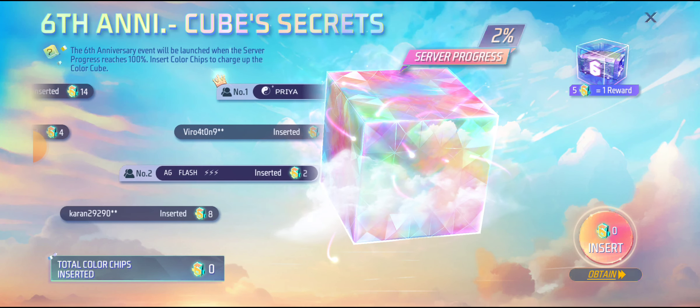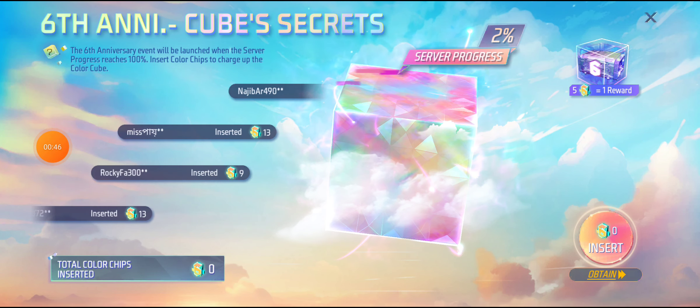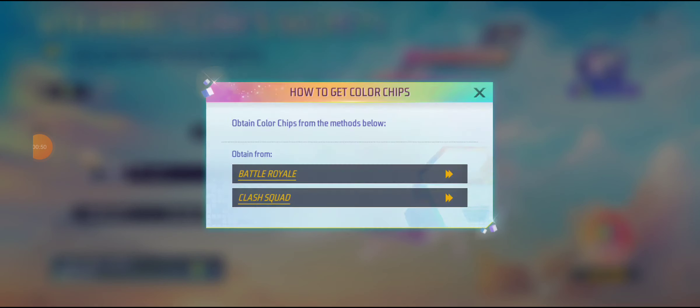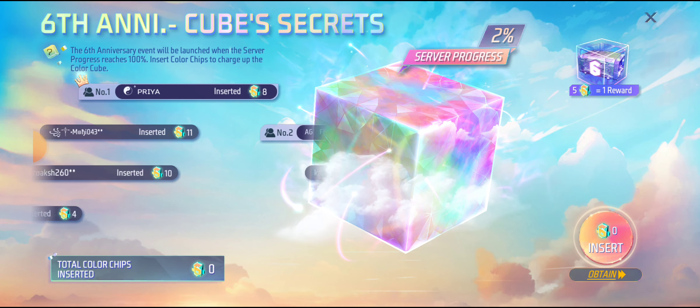You will get the notifications. Let's start the video. So guys, you can see the event here. You have to insert the chips here. Now you will get the color chips. There are two ways to collect them — you can play battle or squad games and then collect the chips there. But guys, if you are collecting the chips here,